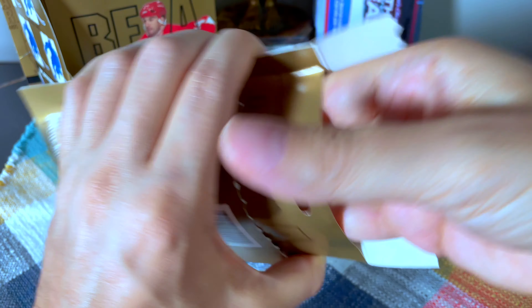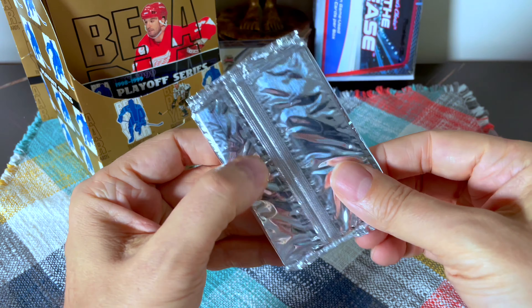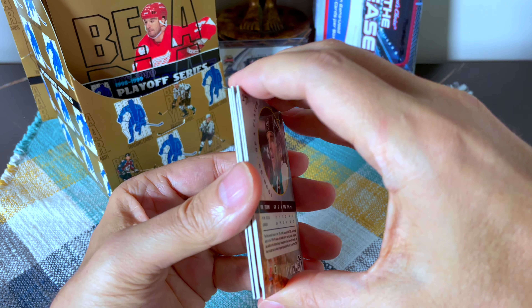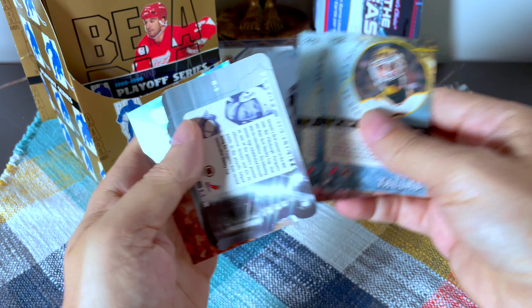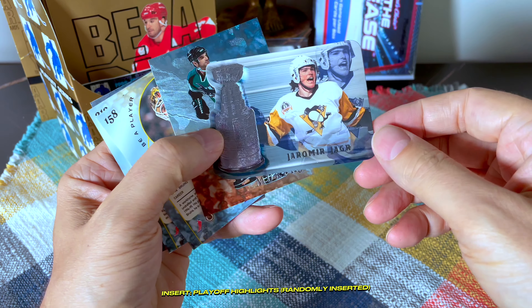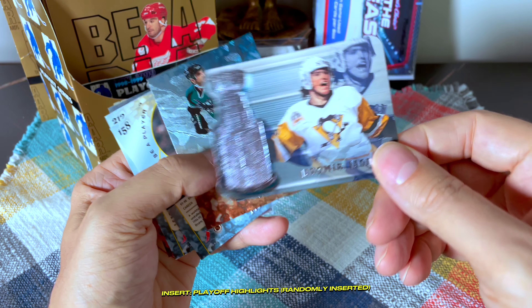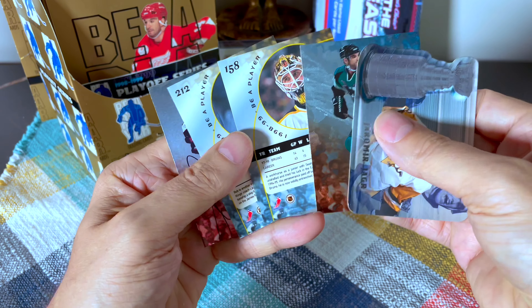I've never hit game-worn ones in this stuff, but I do hit the autos per pack and for sure we hit gold autos. First pack — very foily. We have an insert to start us off, and there's our auto. Starting with the insert: it looks to be a Jaromir Jagr. This is a Jaromir Jagr die-cut cup card — that is why they call it the Playoff Series Edition. That's how you start off a box!